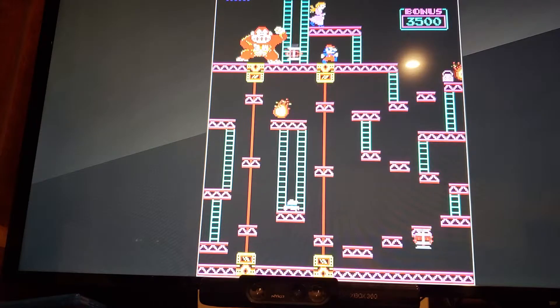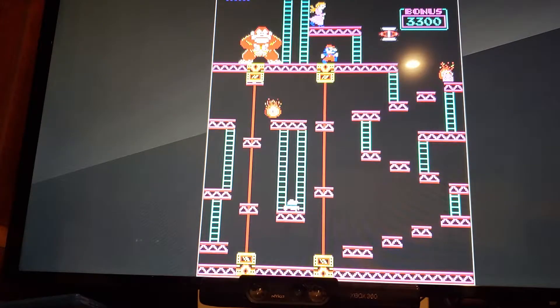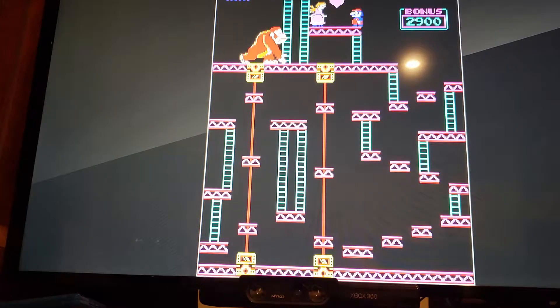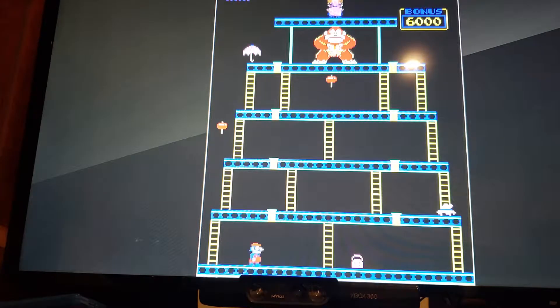Just to the right of the yellow thing is where the height is. You want to move right as it's going over you, and you can just about get it every time. The harder that board gets, the harder it's going to be to anticipate that.